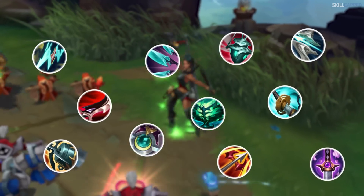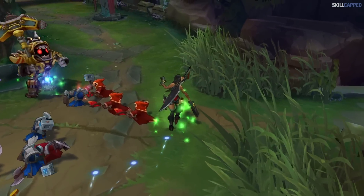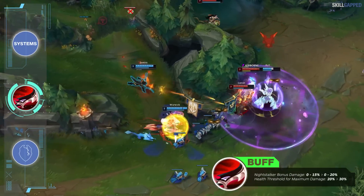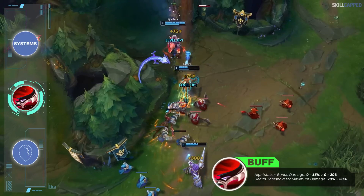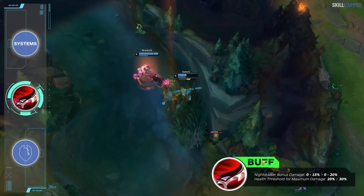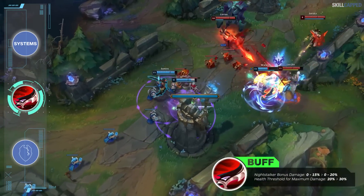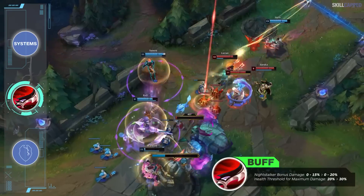Let's kick things off by taking a look at all the item changes for 13.11. Starting with buffed items, first up is Duskblade. The passive damage amp is being increased from 0-15% scaling to 0-20%, and the health threshold for maximum damage is being increased from 20 to 30%. These are quite solid buffs, and with Ghostblade now nerfed, Duskblade should actually be a viable pickup.